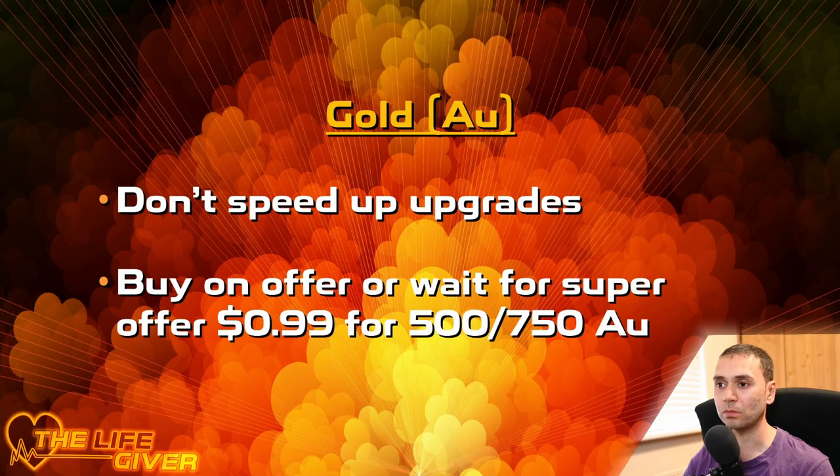The next tip is for gold. Most people know how valuable it is — it's the second most valuable currency in the game after platinum. Don't spend gold to speed up upgrades — that's the worst thing you can do. You're better off saving gold for your pilots, because it costs gold to upgrade pilot skills, and for moving weapons or robots from Mark 1 to Mark 2 or Mark 3. So save your gold and don't spend it speeding up upgrades.